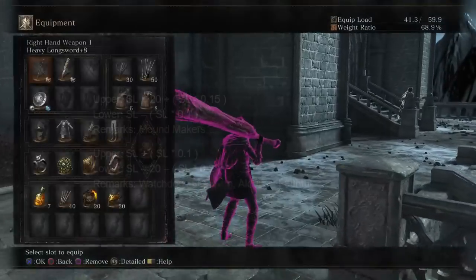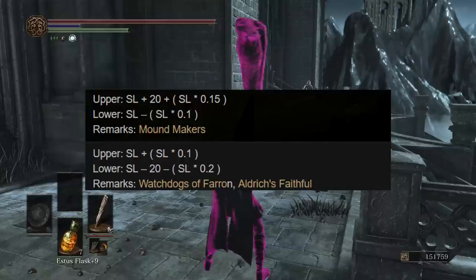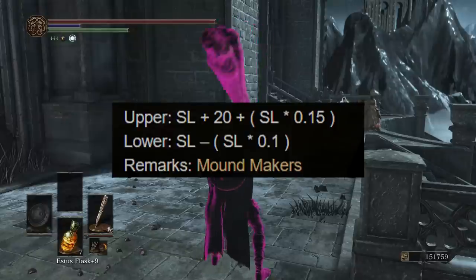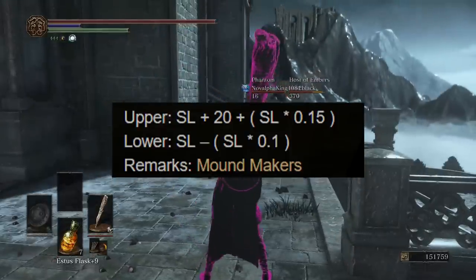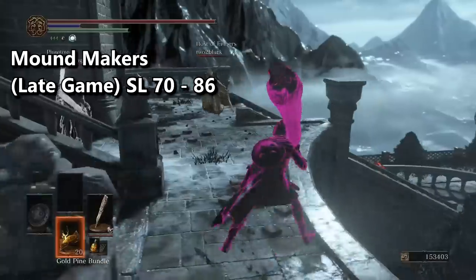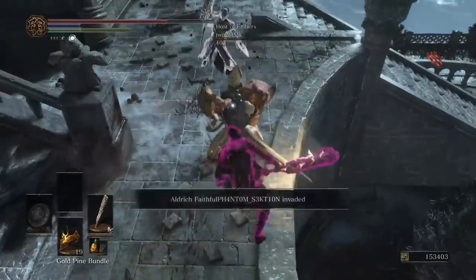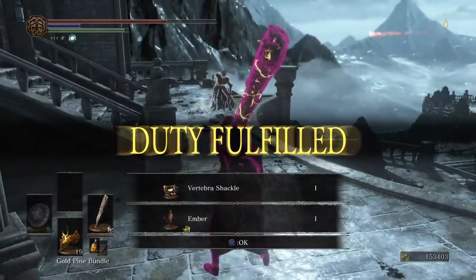That covers all invasions concerning the Red Eye Orb. Remember those equations from before? Notice how they're different with Moundmaker invasions and covenant invasions. Moundmakers get a little increase to their range. This won't affect you much at lower levels, but if you want to level as high as possible without invading level 120s, you'll have to stop leveling at soul level 86 instead of 90. The calculation is different if you want to be summoned as a Mad Phantom, though — it's just the same equation as normal white summons.